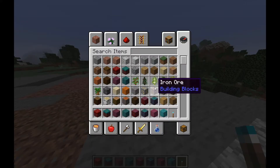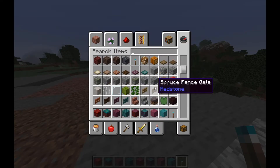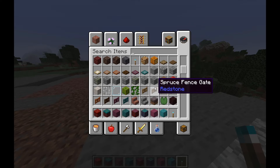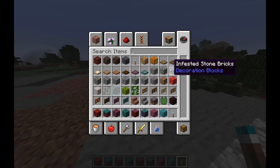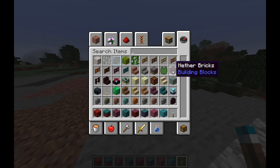Oh, this is... Chandeliers are going to be so cool! Basil looks really good. That's just a regular mushroom stem. They gave us gates! They did give us stairs!